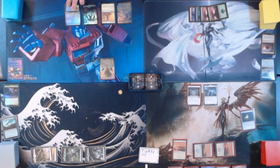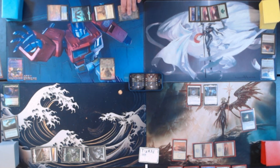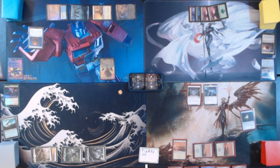Draw for turn. I will play a Sea of Clouds — comes in tapped unless you have two or more opponents. I do. I will then tap all 4 mana to play Thran Dynamo, which taps for 3 colorless. There's nothing off of that that I can play unfortunately, and we are missing a color to play Optimus, so that's not good. We're going to pass turn.